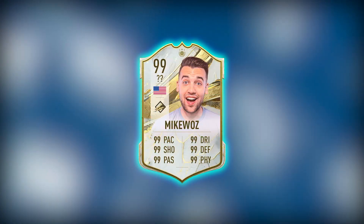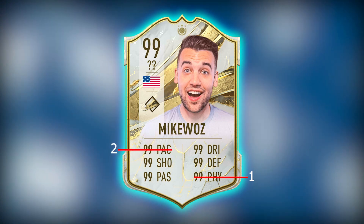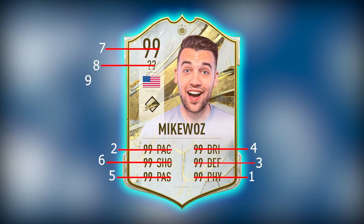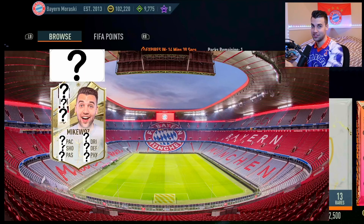The order I'll be revealing the stats is as follows: first will be physical, then pace, defending, dribbling, passing, shooting, rating, position, and nation. So I have covered up the screen, so I'm seeing exactly what you guys see.